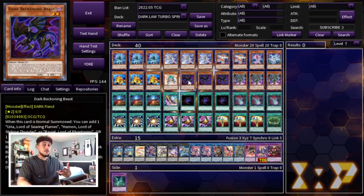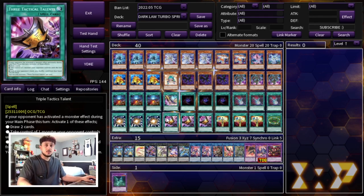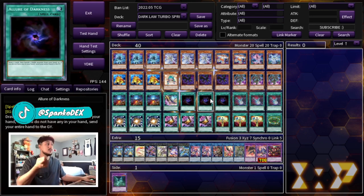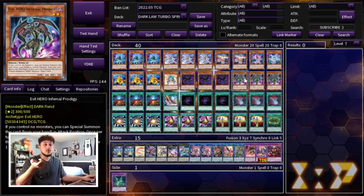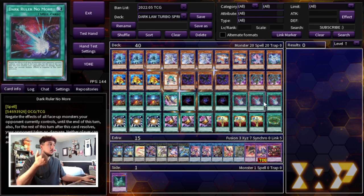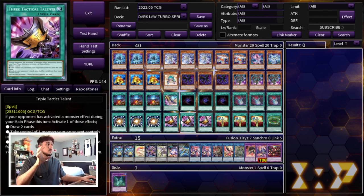The cool thing about this deck is you still want to go first and can still combo going first. However, you play Dark Ruler, Super Poly, and TTT, which means if you're forced to go second you're still in a really good position. TTT is also a really good card going first because a lot of people are going to use their Ash or their Imperm potentially on your Gigantic Sprite. If they do, your TTT is live and you can either take a card out of their hand or draw two more cards. Unlike other decks where you just hope to draw Dark Ruler, Allure of Darkness gives you the ability to get more cards to your hand whenever you need.